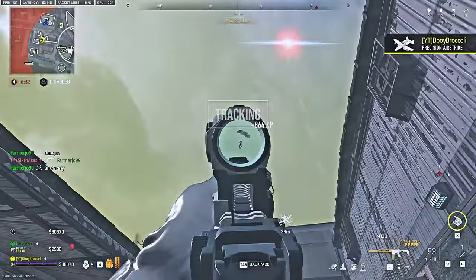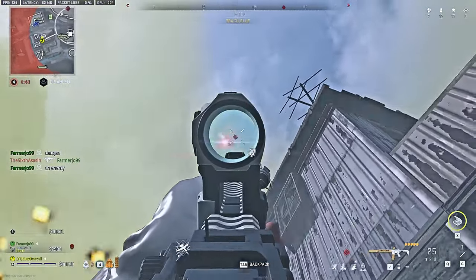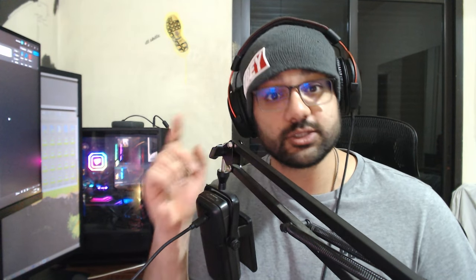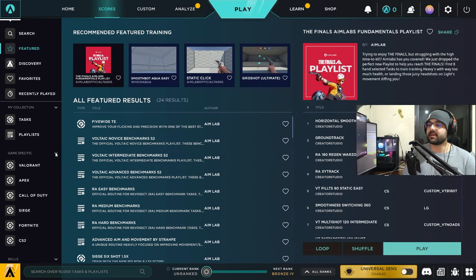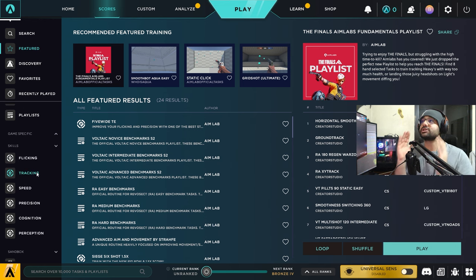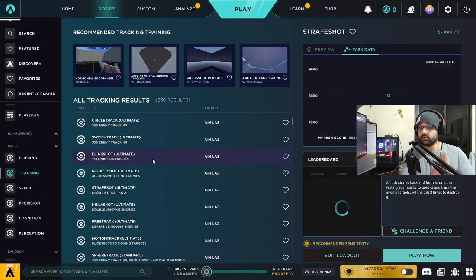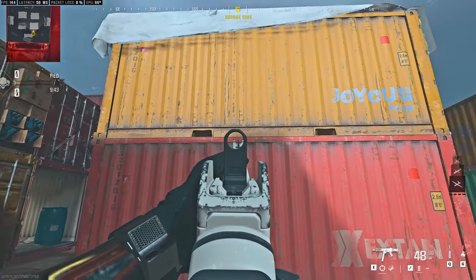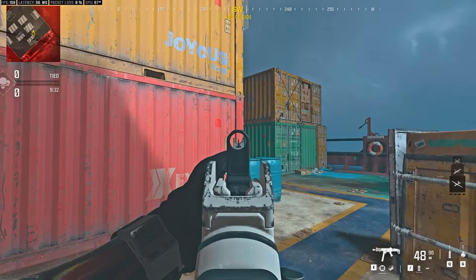Now for tracking. Tracking is keeping your aim steady on a moving target, whether the target is in the air, slide cancelling, or strafing — it's one of the most important skills to master. If you're on PC, I highly recommend downloading Aim Labs, which is completely free on Steam. They have a huge library of tracking exercises and other skills. Make sure to go to settings and customize your sensitivity based on your input. But if Aim Labs is not for you, here's a solution that is just as effective in-game.